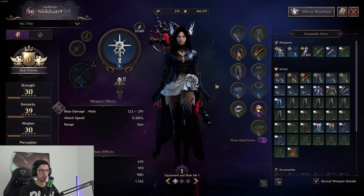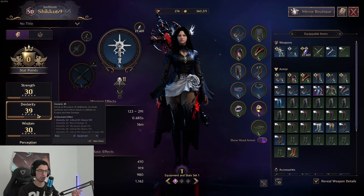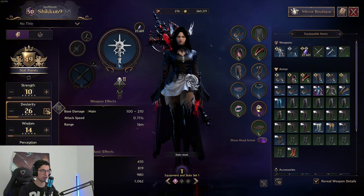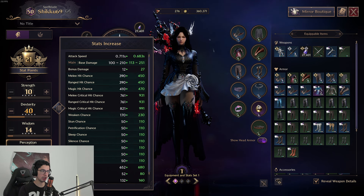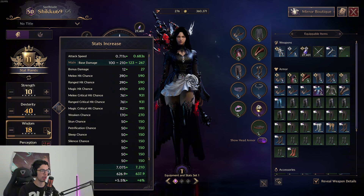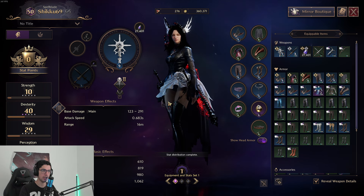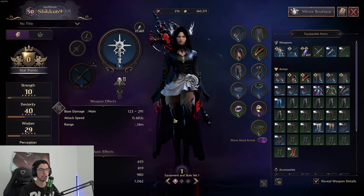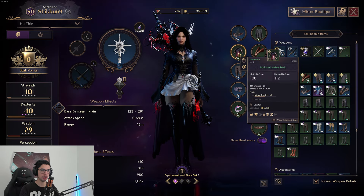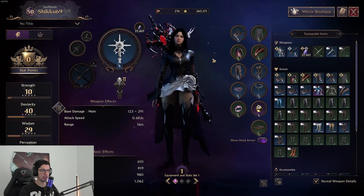Once you finish hitting level 50, that's where your grind starts. Just be aware that when you're leveling, or if you've already leveled up, you need to make sure you've crafted all of your greens, leveled them up to plus six to make life easier, upgraded your skills, and all that kind of stuff. Make sure you have dexterity as your priority — if you're PvE-ing you don't need that much strength. Pump your dexterity to 40, then the rest goes into perception up to 30, and after that everything else goes into wisdom for the mana and cooldown speed. I currently have 40 dexterity, 29 wisdom, and 30 perception.